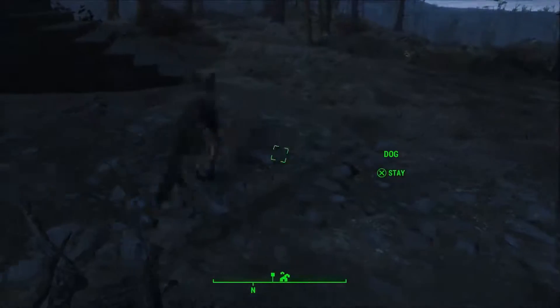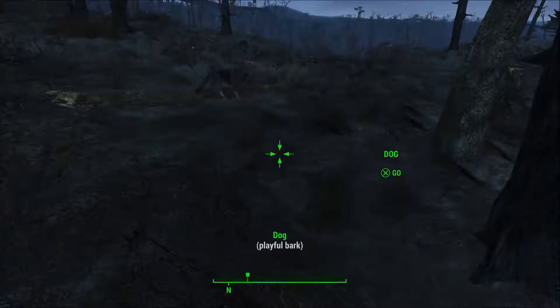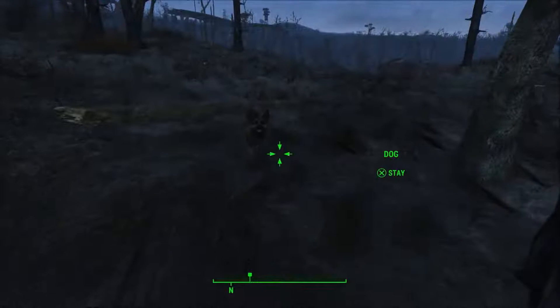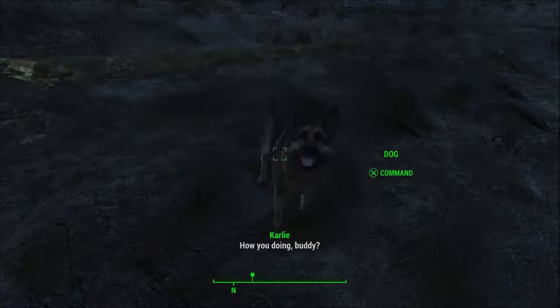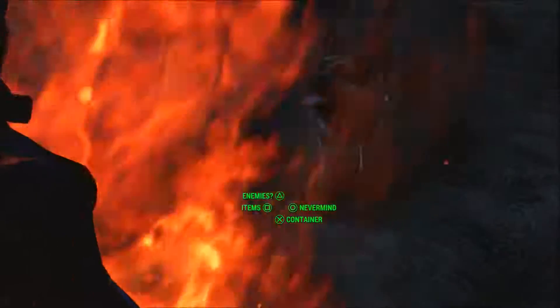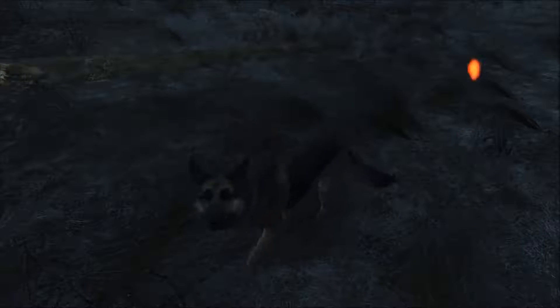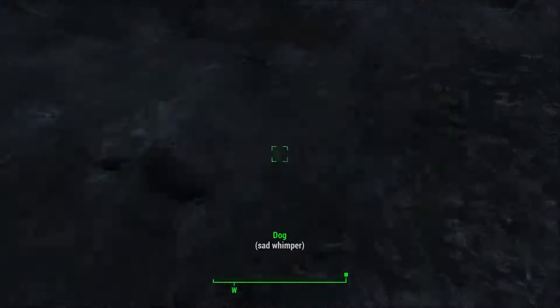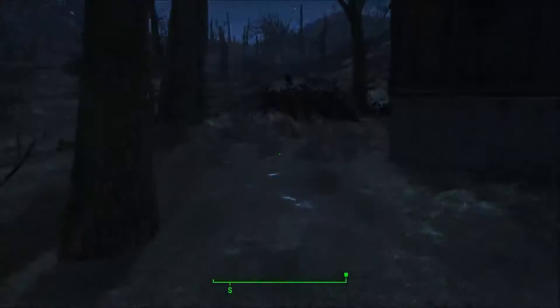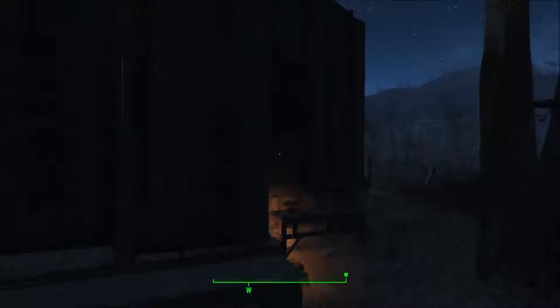Maybe I might get dog to help me. Hey dog, dog, dog — where are you? Come back here, I want to talk to you. How you doing buddy? Think you can find something for me? See if there's any good stuff nearby boy. Okay, what can you find boy? I really can't find anything — I've been looking everywhere for the key but I just can't seem to find it. It's probably hidden in a very obvious place that I'm not really looking at.